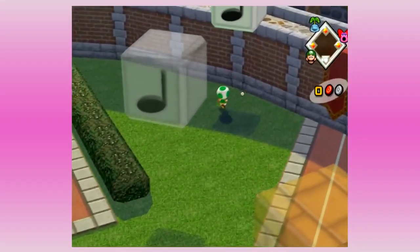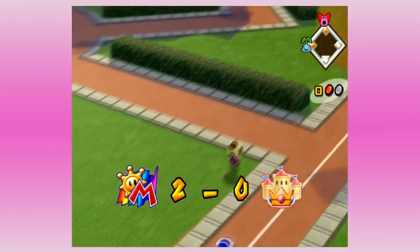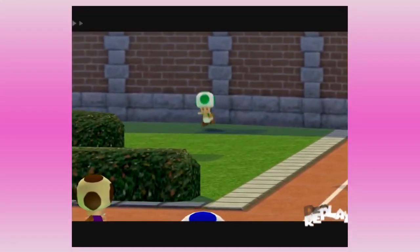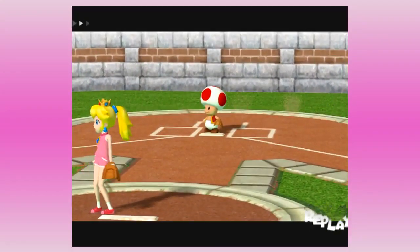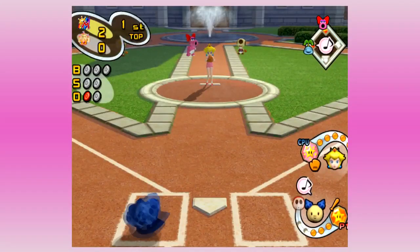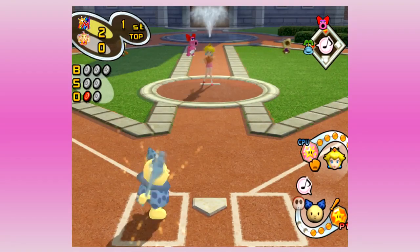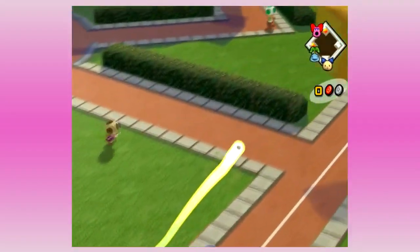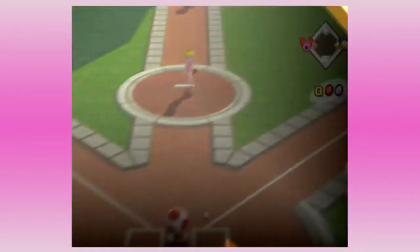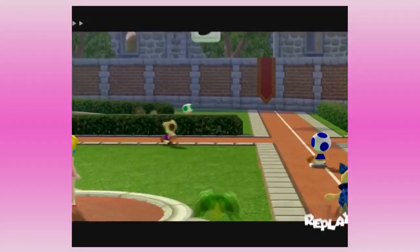Birdo was already proving useful, driving in a run there. I feel like she has some of the quickest bat speed in this game — that may just be a visual thing, I don't know — but it seems really easy to hit the ball with her because the bat gets to the zone so quickly. To better state my case, you actually want the bat to stay in the zone for a longish time relative to other people, just so you have more time to make contact.